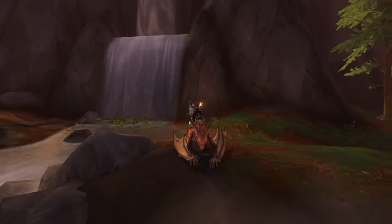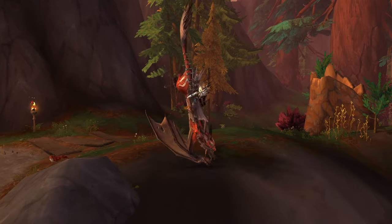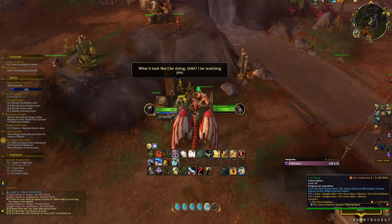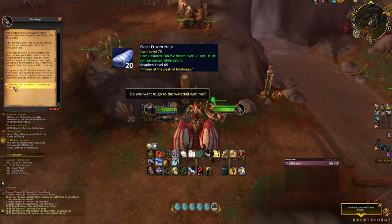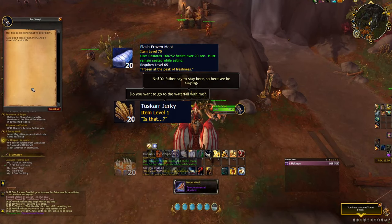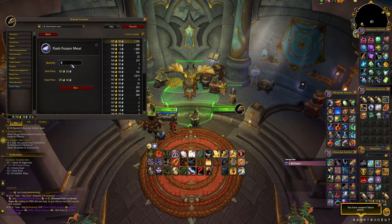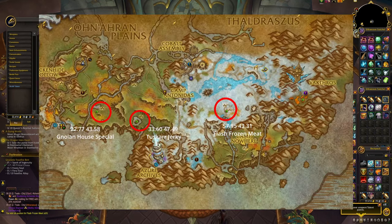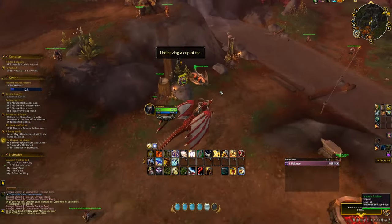The last mount is the Temperamental Skyclaw. All you have to do is deliver 20 pieces of three different kinds of food to a Skyclaw at the Three Falls Lookout in the Ohn'ahran Plains. You'll need 20 Flash-Frozen Meat, 20 Tuskarr Jerky, and 20 Nolan's House Special. These can be bought off the auction house for around 6,000 gold total on the EU region, or farmed at specific locations. Once you have all 60 foods, deliver them and you'll obtain your mount.